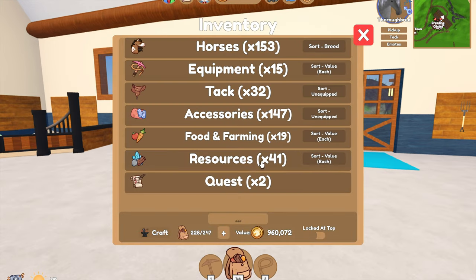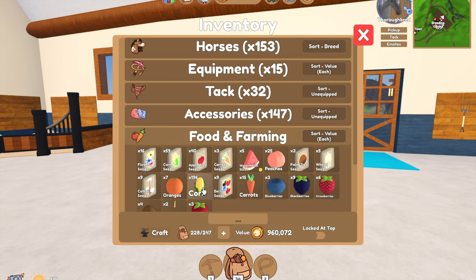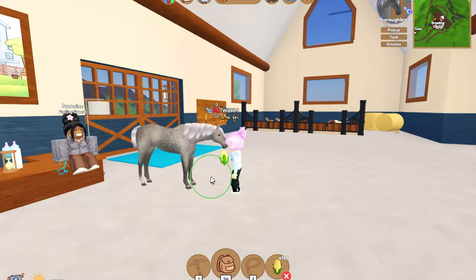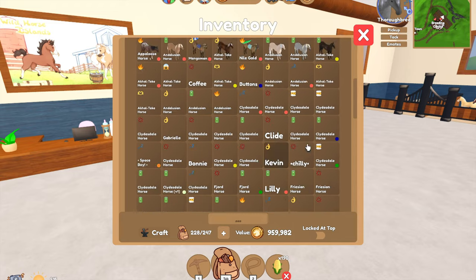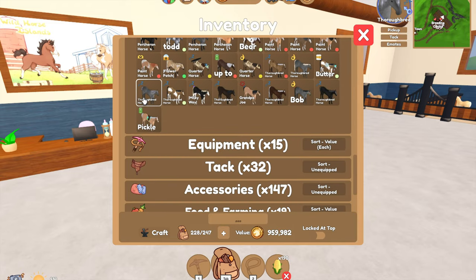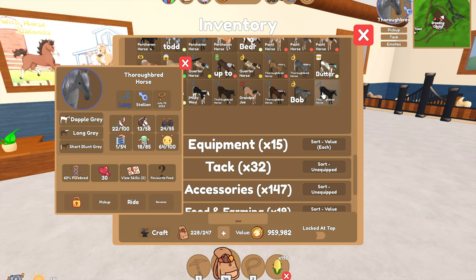So I thought let's breed these two horses together and hopefully it might give a higher stamina level — even if we get 59 that's better. As long as the speed stays 100, if we get 100 speed and 60 stamina that would be great. Now I do wonder if we are actually going to get a foal with 100 speed even though we're breeding — wait wait wait, you're a stallion.